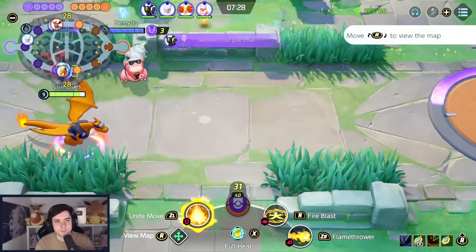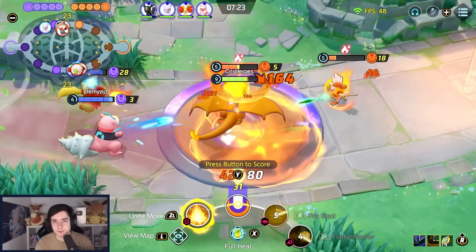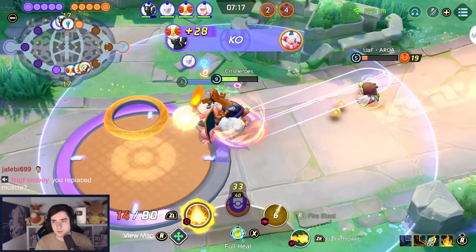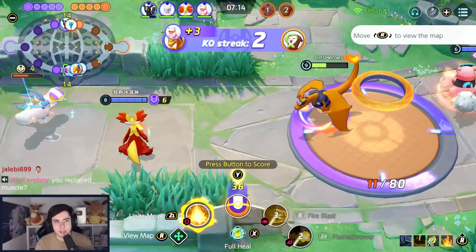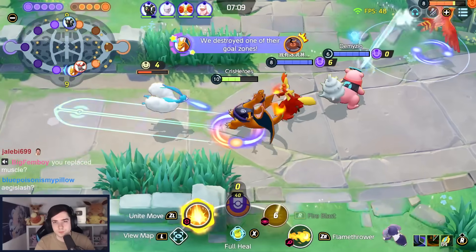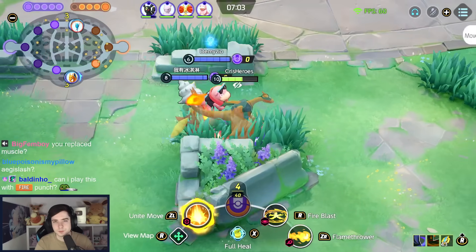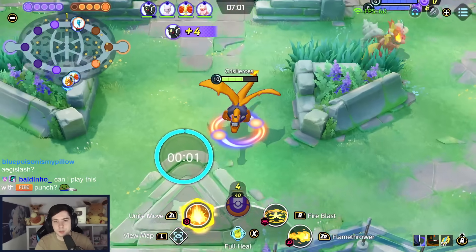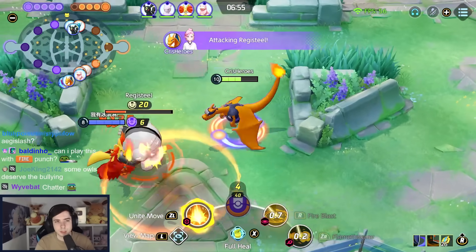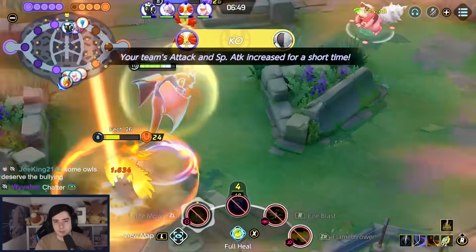But I think the move speed makes up for it, right? Like you're always zooming around as long as you don't miss your flamethrower. Breaking the objective here — there was the Brave Bird! Slow Birds give me vision so I can go on him in case he comes close. I think we get it in time.